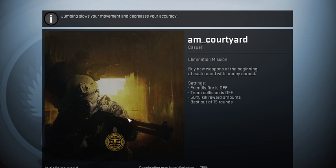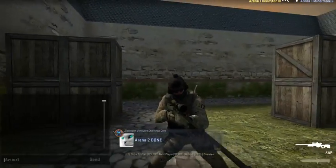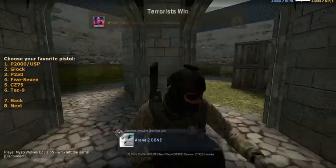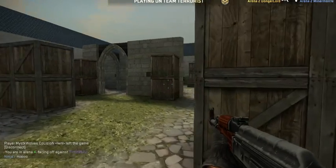Just let it load. It's almost done loading, so we'll just let it load real quick. Once it's done loading, click Continue, click Go, join a team, and take an exclamation point gun — rifle — just pick any of them.